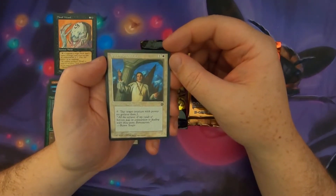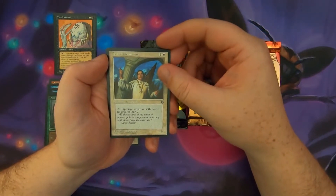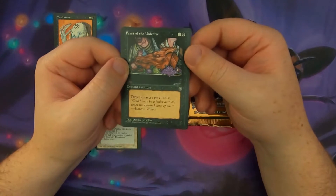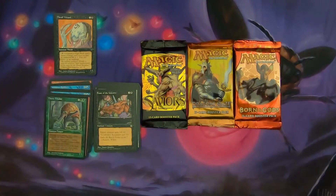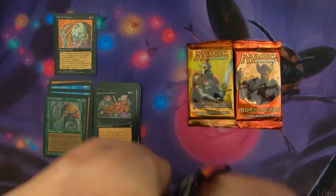Asen Bureaucrats — a 1/1 for 2 that taps target creature with power no greater than 2. Interesting. And then we've got an enchant creature — the first black card from the pack. Feast of the Unicorn: target creature gets plus 4, plus 0 for 4 mana. So no black creatures from Homelands — Homelands can't even win this week.